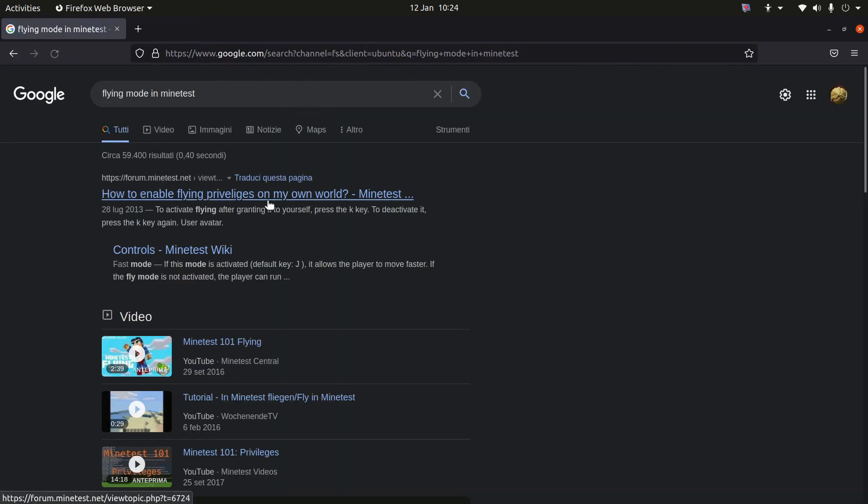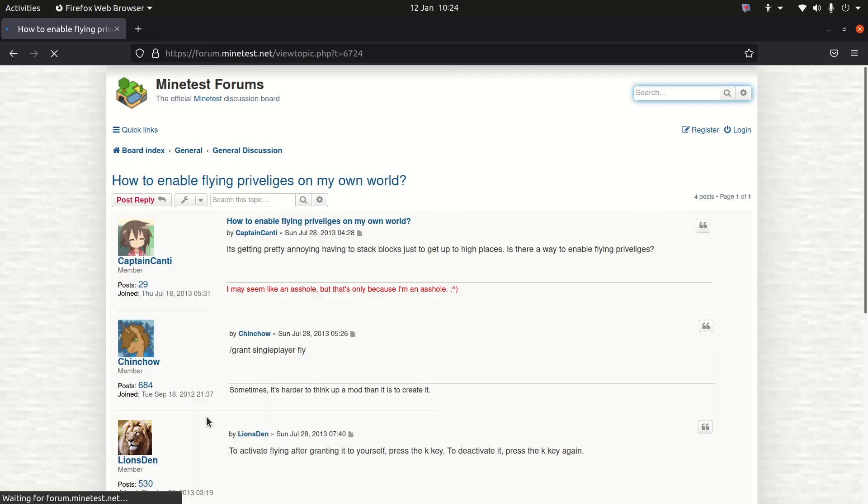Yes — how to enable flying privileges in Minetest. There is a line that you have to copy. This is what you have to write: slash grant — this one. Copy: slash grant singleplayer fly. In Minetest forums — it's full of these forums, not only for Minetest but in general — you can find a lot of help for Linux software.